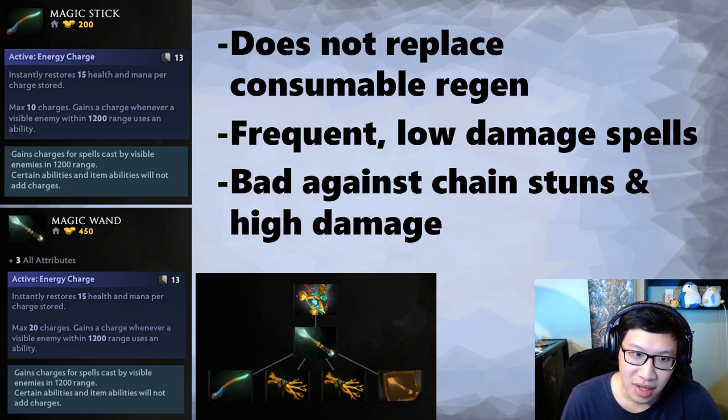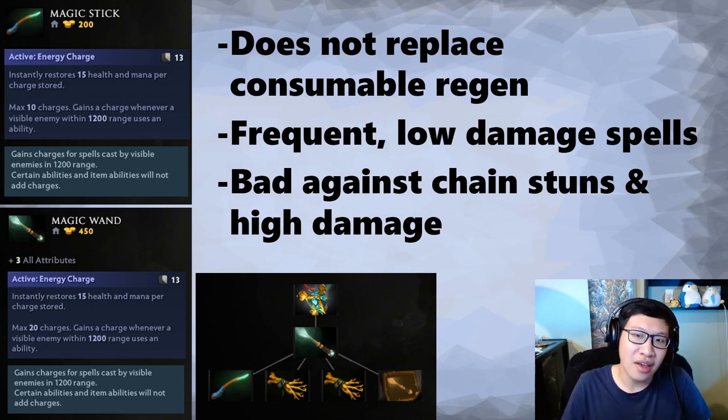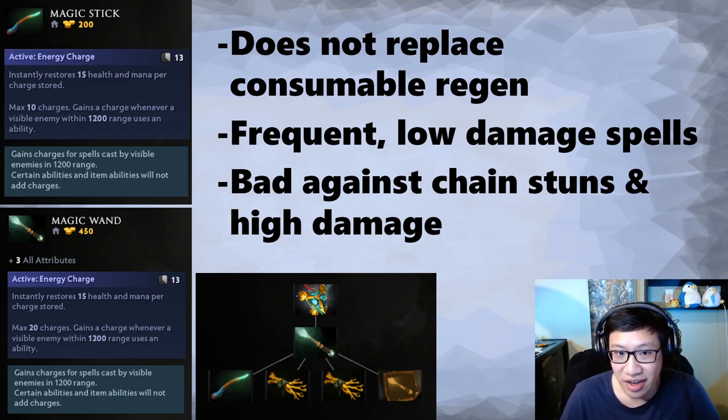But not all heroes are like that. Magic stick is bad against chain stuns and high damage. Chain stuns because they can kill you before you use the magic stick — if you don't activate it, all those charges do nothing. If they have a lot of stuns in their lane and a lot of burst, they can kill you before you get to use the stick. And then that's 200 gold that has done nothing for you. So if they have a lot of stuns or a lot of damage, it's not that good.